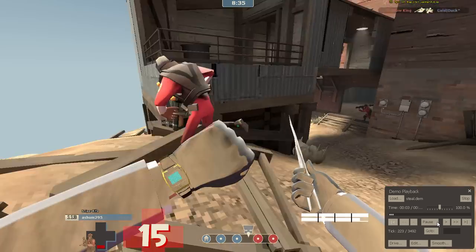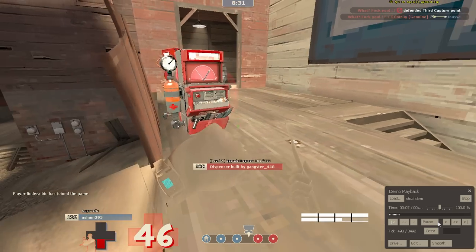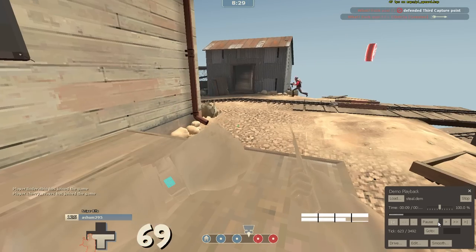Hi guys, today I want to talk about stealing HP and ammo from enemy dispensers. You can do this easily — you just gotta take an enemy disguise and stand next to it, just like you would with a normal dispenser.